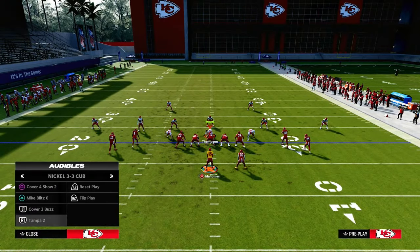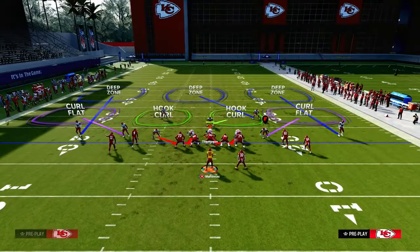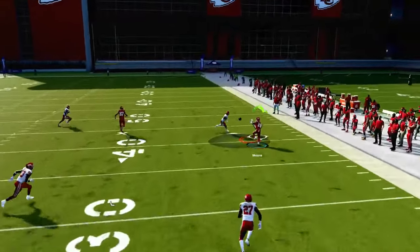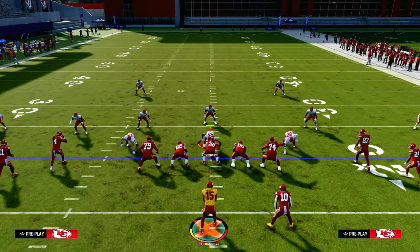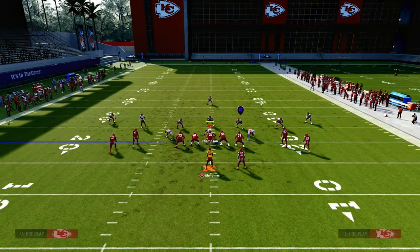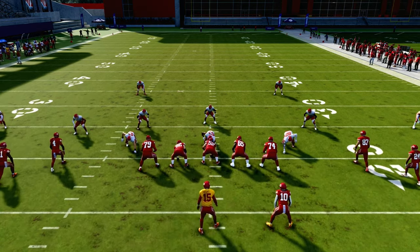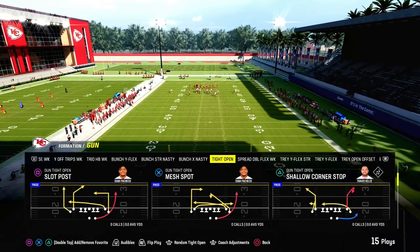Let me show it against cover three — we'll baseline press it. The interesting thing about cover three is the seams become a little more tender, more open. On the right side, you see that outside third is not going to play him. Even though the middle third is on the short side of the field, it's still not going to be effective. So this becomes one of the best zone beaters in the entire game. One of the best things about tight sets is you can attack the seams very quickly. This play does a really good job against all those different coverages — whether it be cover two Mabel, zone, really any kind of zone play. This becomes very, very effective.